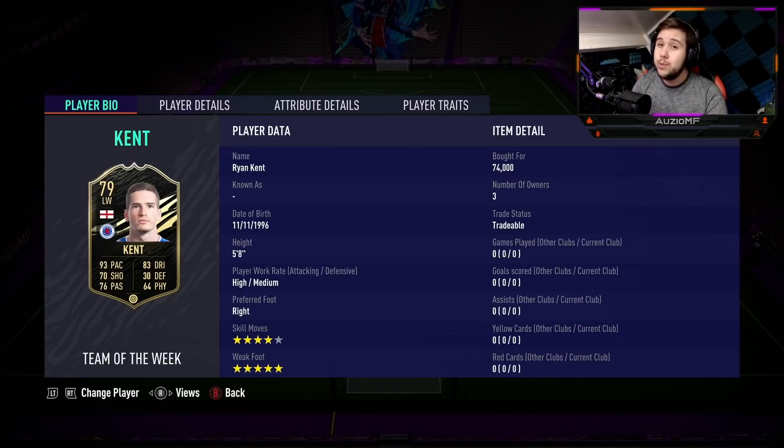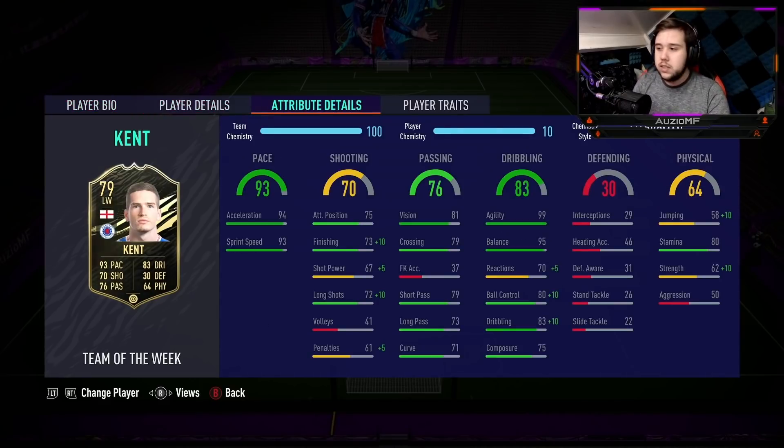He cost me 74k which is kind of expensive, but it's kind of understandable. Marksman chem style is perfect for him because the ball control and dribbling need to get upgraded, especially if you're trying to play him down the line. The pace is most likely not going to be enough to get past the Alphonso Davises or the Fernand Mendes, but I still feel like Kent is probably going to succeed.